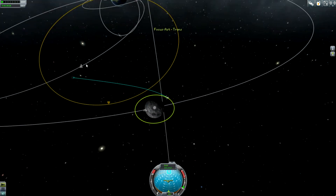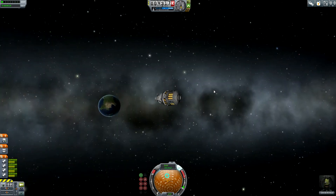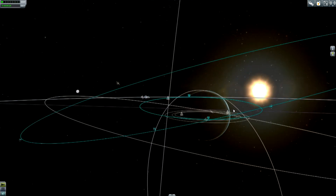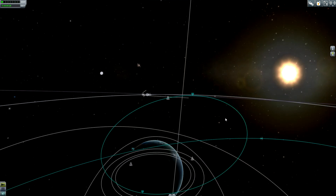I think we will now join Orbital Ship 3 once again since it's now on its way back home — I'd like to switch to it. Dronski Kerman is on his way back home. I think he will land on the shadow on the nighttime side of Kerbin — that's a little bit sad.